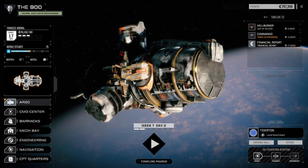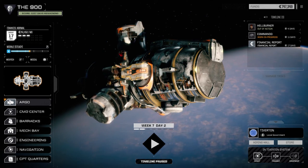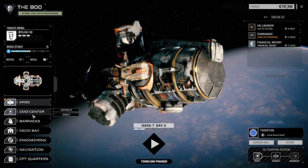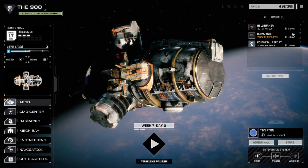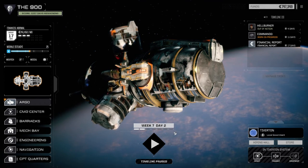Hey everybody, welcome back to another episode of the 900, my Battletech Flashpoint series. Today we're going to take on a couple more missions, hopefully. We were able to pull off a couple missions last episode - a 1.5 skull and a 1 skull mission. Got a few mech parts, nothing amazing. We did take a bit of internal damage, so we had to advance the day counter a bit to get some repairs specifically on our Vindicator.